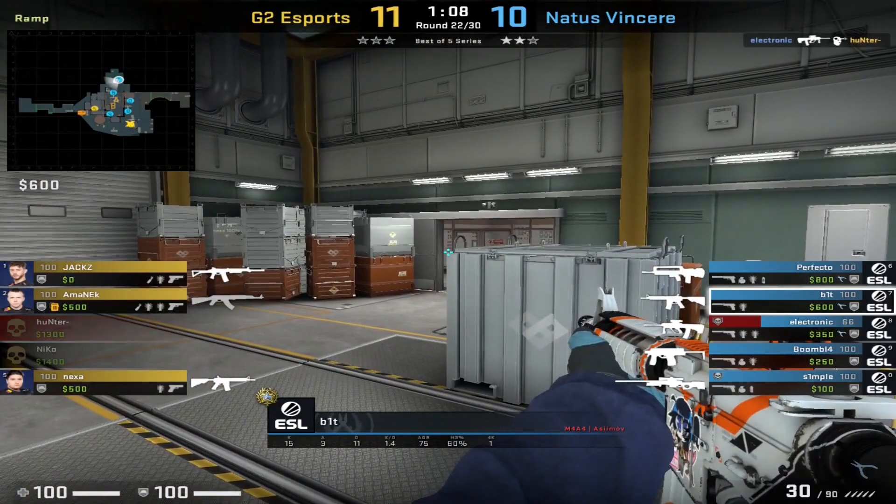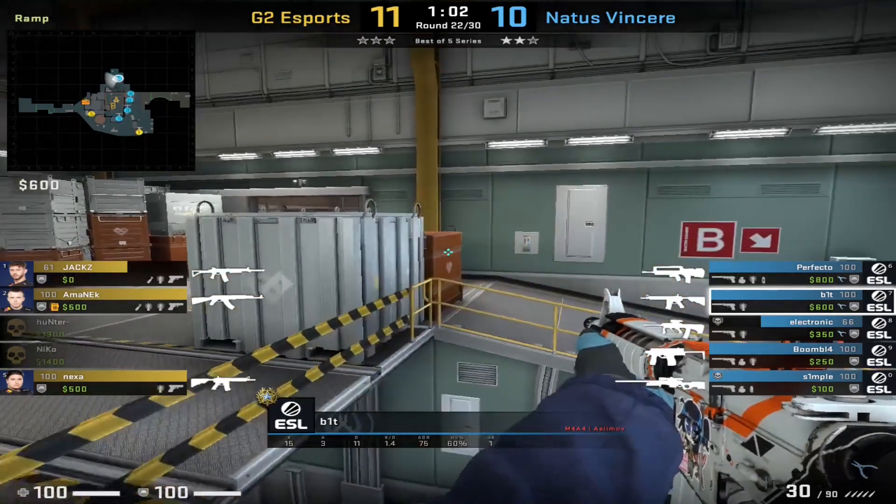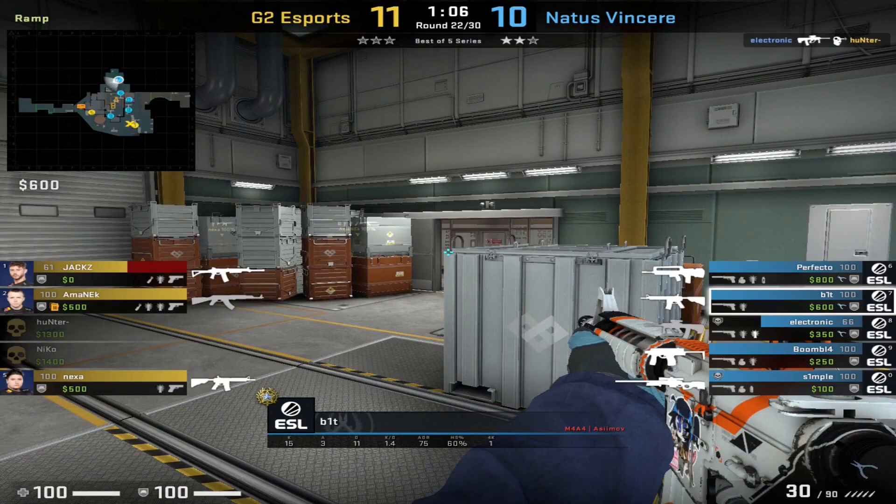One thing I want to touch on with this angle — even though Bit doesn't get any contact — I've seen Stiko talk about this angle as well, and it's incredibly strong. The reason you hold with a slight gap on the left is so that if anyone comes around the corner crouching, you can still see them and flick down to headshot them. And if they come around standing up, they will be just above the box and you can headshot them as well, so they can't sneak past you by crouching.